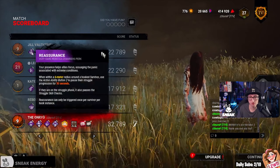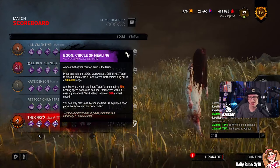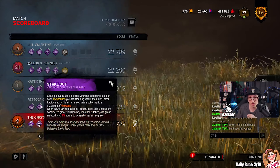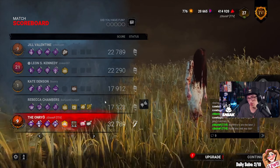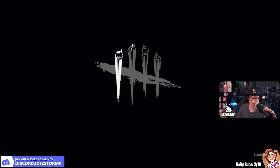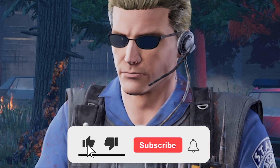Looking at their perks: they had Reassurance, Off the Record, Prove Thyself, and Circle of Healing — which I don't think I heard that game. Also: Willed, Make It Out Alive, Deliverance, Sprint Burst, Self-Aware, Any Means Necessary, Windows of Opportunity, Hyperfocus, Take Out, Dance With Me, and they brought a Medkit. That was a really good game — they all played really well. Dragon's Grip might need changing in that build.